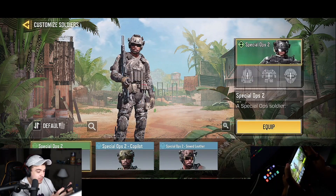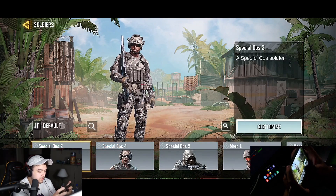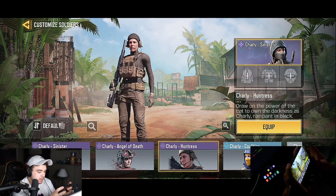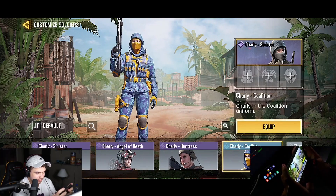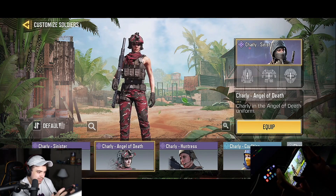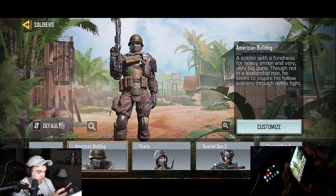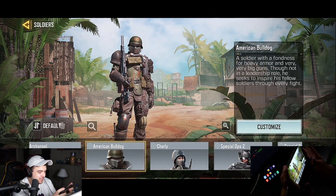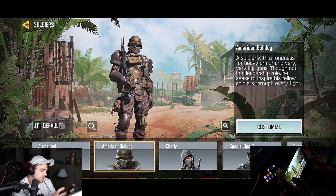Special Ops Two looks a lot like the Captain — we'll get to that in a bit. I'm surprised they don't have more skins for her to be honest. These two are my favorites; the rest is just meh. I get sniped all the time using that one. American Bulldog — that's not my favorite, I hate this skin. It doesn't look good and he has so much armor on him, I'd say one out of ten.